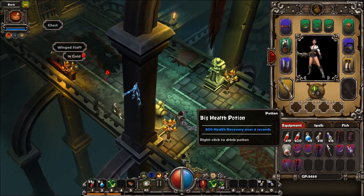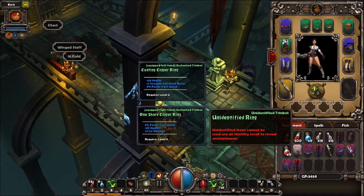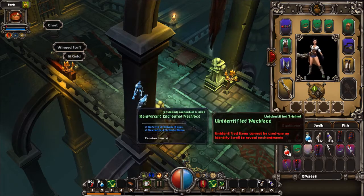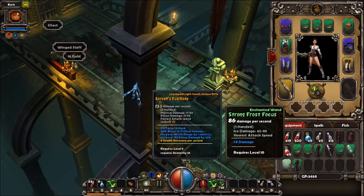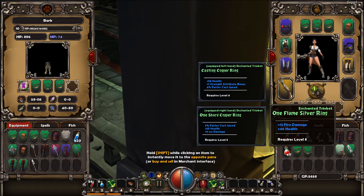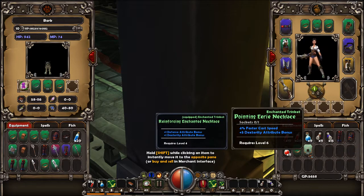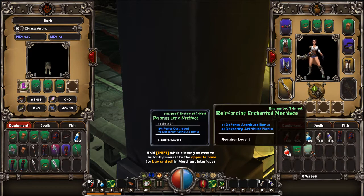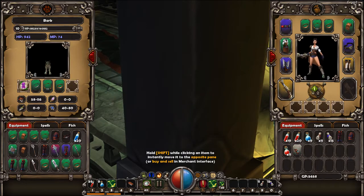I've got eleven of those already — very nice, they heal twice as much as the standard health potions. This item has fire damage and health, giving that one to my pet. Cast speed and dexterity — that one is good so I'm using it. Just plain fire damage — nope.